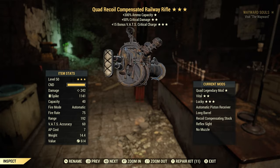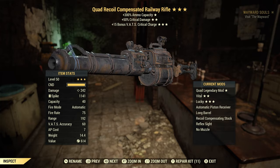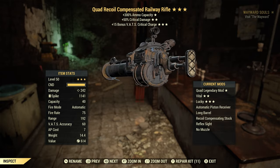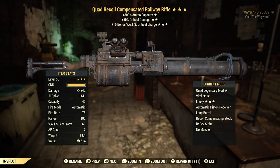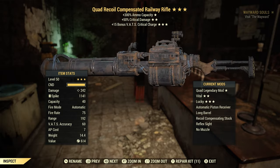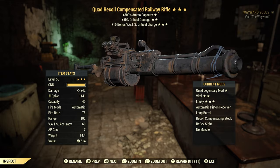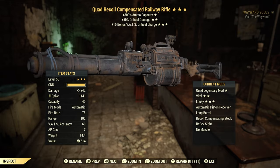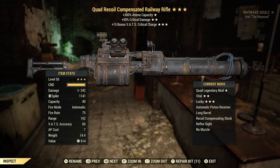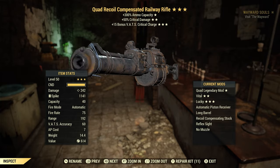If you want more damage, you can go with anti-armor, bloodied, junkie — whatever version of the weapon you want — but I'd recommend quad because the less reloading you do, the more damage you put out. For the second legendary perk, I'd recommend 50% critical damage since you'll always be in VATS doing critical damage. I'd also recommend the explosive effect, because paired with other perks in the game you'll be doing a lot of explosive damage.